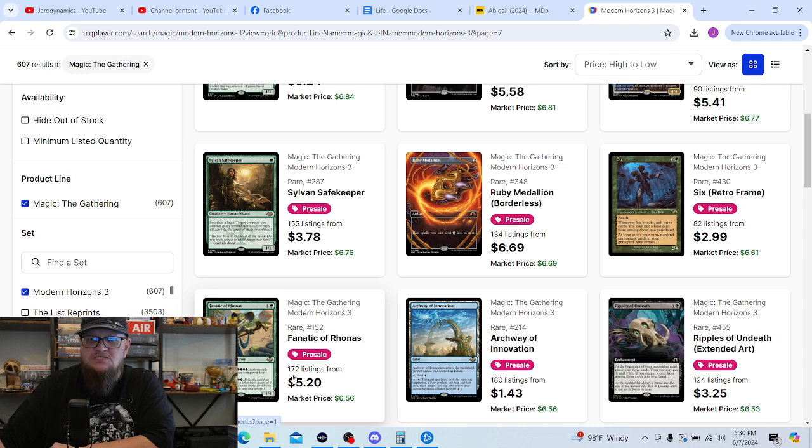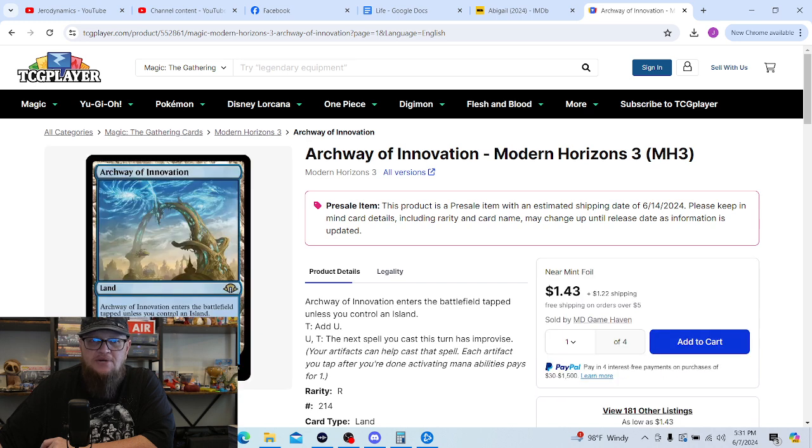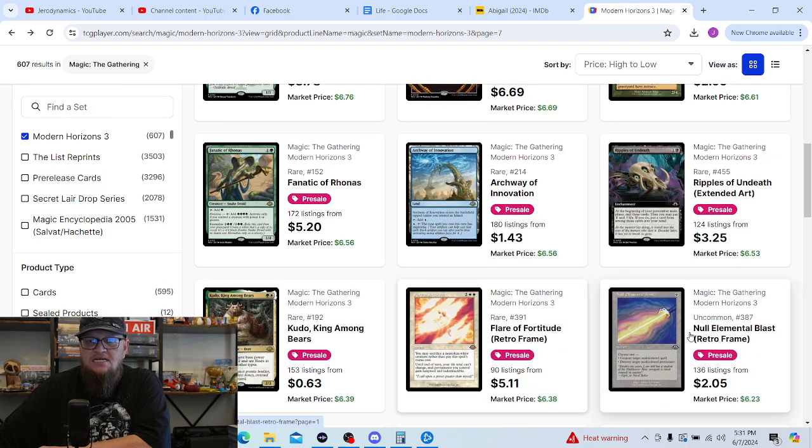Fanatic of Rhonas is one of my top picks for this set — I really need a copy of it, so pulling it would be the best. Full-art foil please. These are the rare cycle of lands — I wouldn't mind getting a copy of those other than the fetchlands of course. Not really something I need to pull right now but I could pick them up as I go. Shifting Woodland was the green version of that. Ripples of Undeath is a card I need to get, so I wouldn't mind pulling a copy of that.